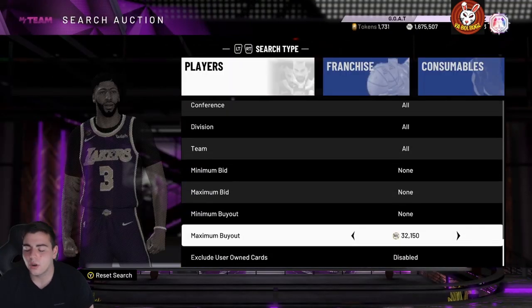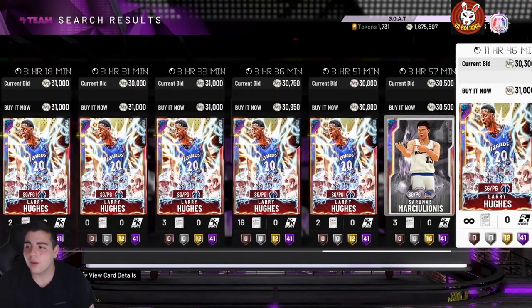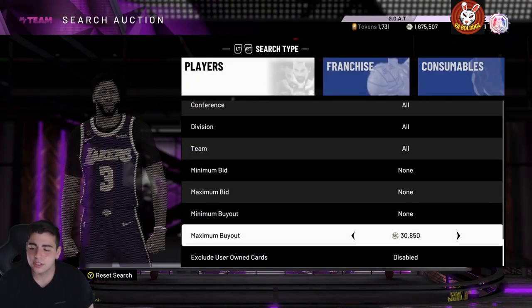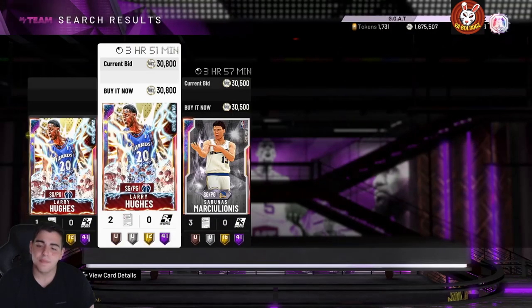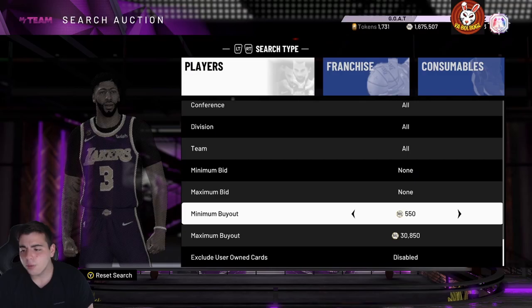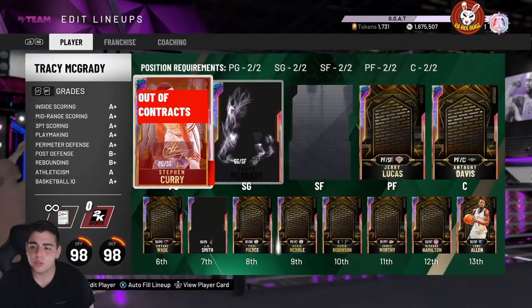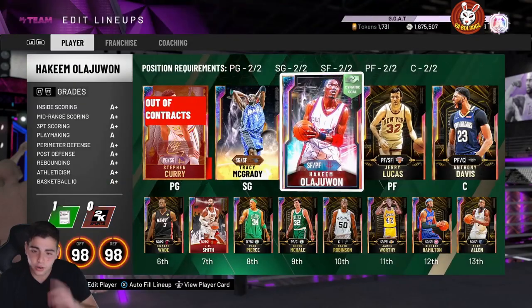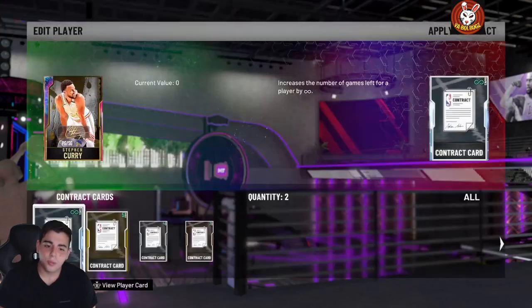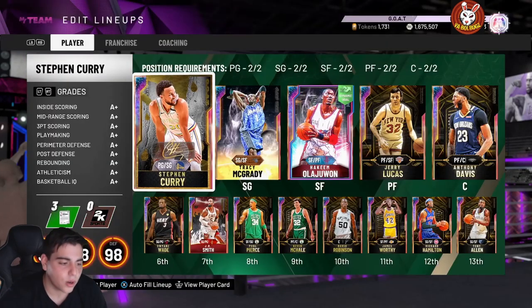We just lost out on about 20K there — there's a lot of sniping to go around, especially with the galaxy opal cheapest filter since Lillard is the floor right now. That's really all we got for the video. Hope you guys enjoyed — that Hakeem pull was pretty clutch. Stay tuned for more content, have a good one, peace.